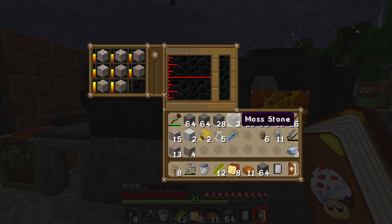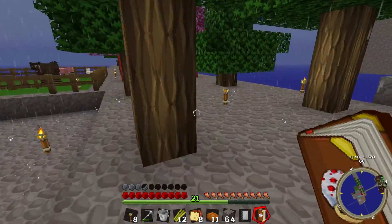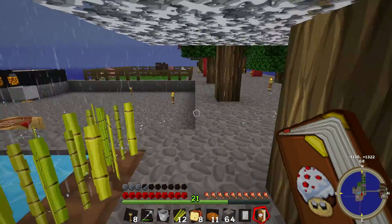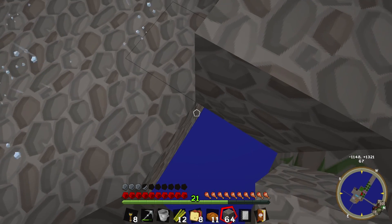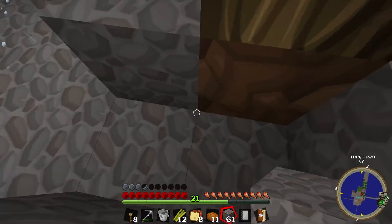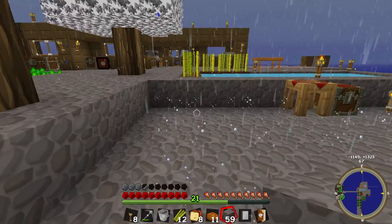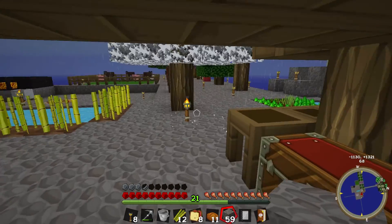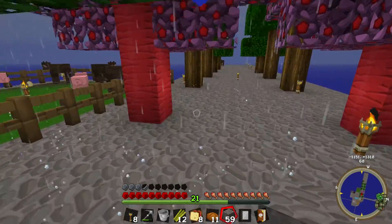We have a few moss stones — I think it was something to do with the barrels standing over there, water leaking through and making cobblestone into moss stone. I remember now — we're going to try this! We need nine pieces of moss stone to get a moss ball, which makes a tool self-repairing. But we can only get five right now, and five isn't nine, so I'm not going to bother with that.